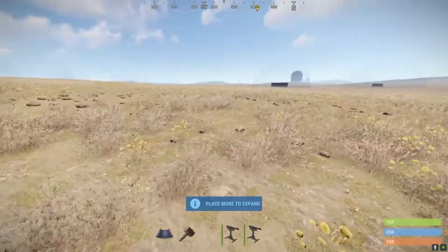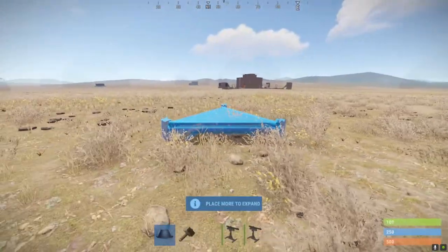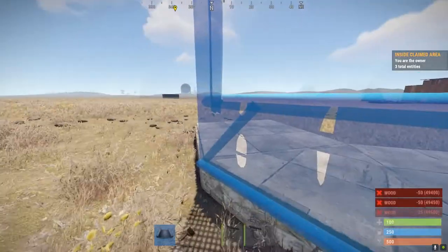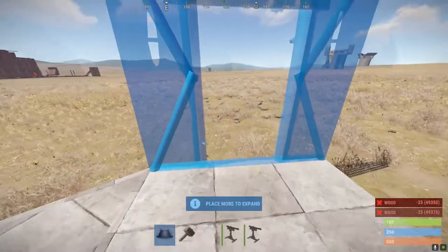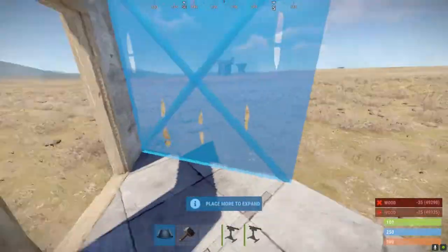So the build server that I'm on apparently has no cactus. So this is what I did: I found a cactus, placed this triangle here — something like that — and then put a front door like so.